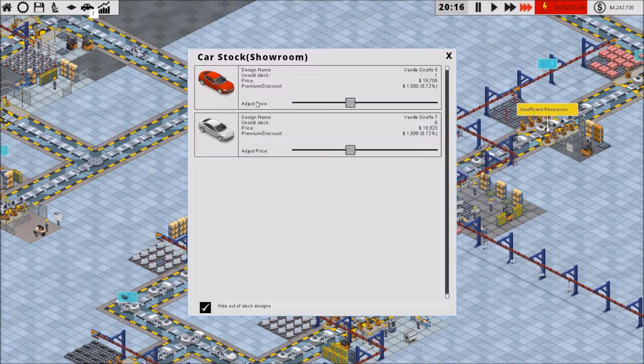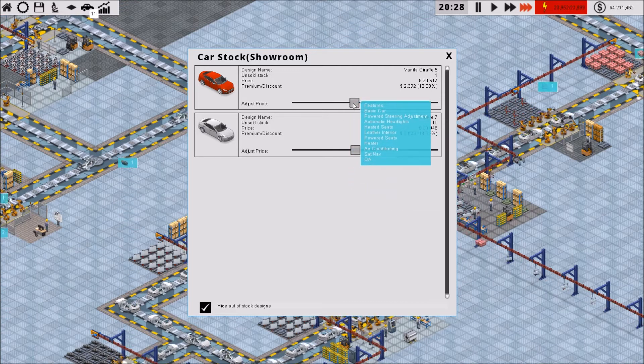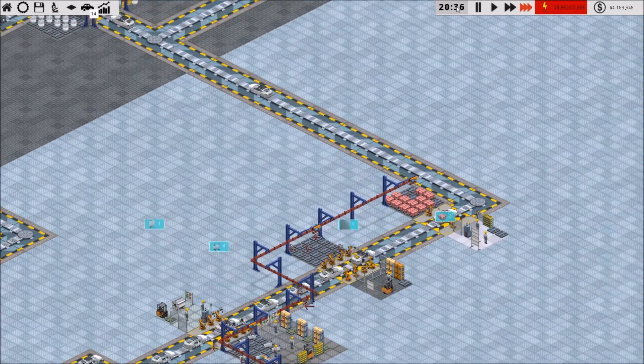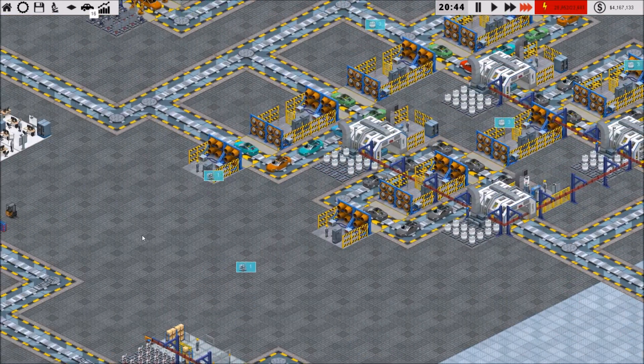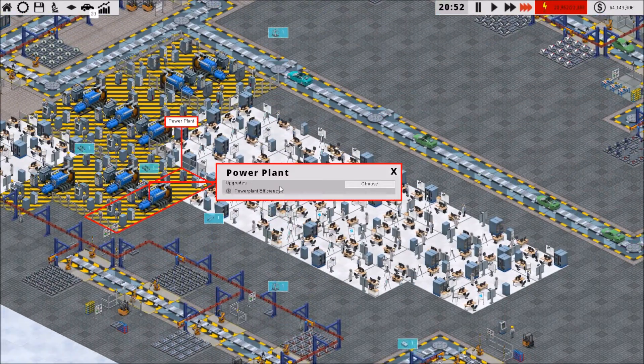I'm glad to see the cars are starting to sort of move. Can I bump the price up a little bit? Maybe not. Can I upgrade our power plants? I probably should do that if that's available. Nope — we've already got that going on there, so we kind of need to build more power plants.